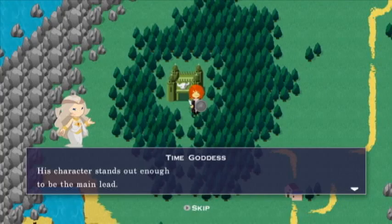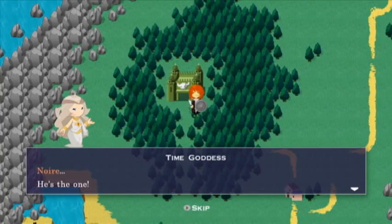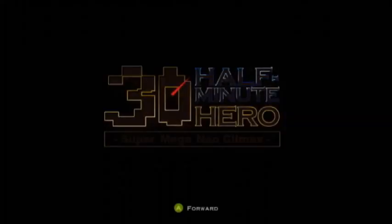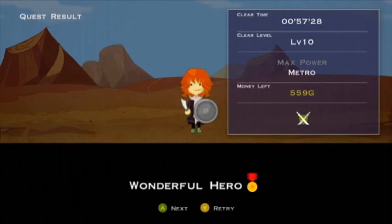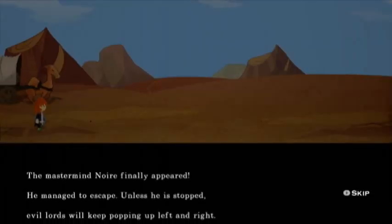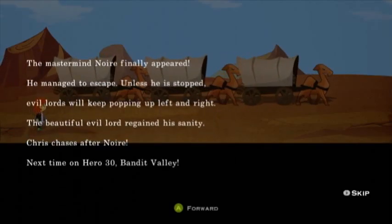Fourth wall breaking. This character stands out enough to be a main lead. There might even be a future where people and evil lords help each other. Anyway, we found out who that mastermind is — Noir. He's the one. Until we stop Noir, peace will never come to the world. Hero 30 is just getting started. Like I said before, we are far from the end of this game, and this is the main story. There's three more main ones after this, and then the fourth one which really has nothing to do with the story at all — it's just a fun bonus mode that's nearly impossible to beat, and I have yet to beat it. The mastermind Noir finally appeared. He managed to escape. Unless he's stopped, evil lords keep popping up. The beautiful evil lord regained his sanity. Chris chases after Noir. Next time on Hero 30: Bandit Valley.